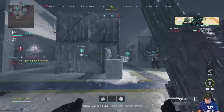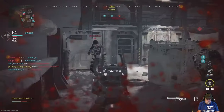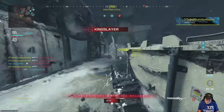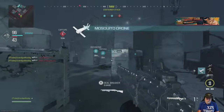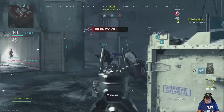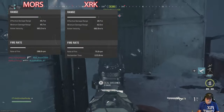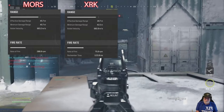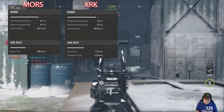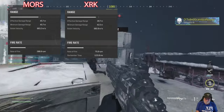I pulled them both into a Shipment map to get the closest competition possible — not exactly the same lobby, so that could have a bit of an outcome impact. The Mors worked around very quickly. Aiming down sights, the Glassless added 13% ADS improvement for the Mors and about 8-9% for the XRK. The Mors wins for effective damage — it can get the one-shot kill out a bit further — and bullet velocity also goes to the Mors.